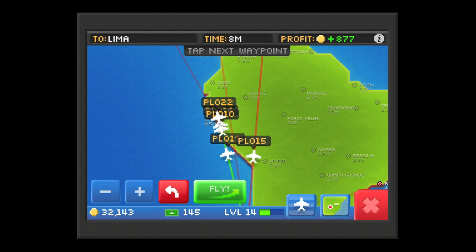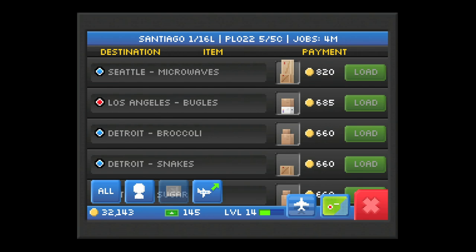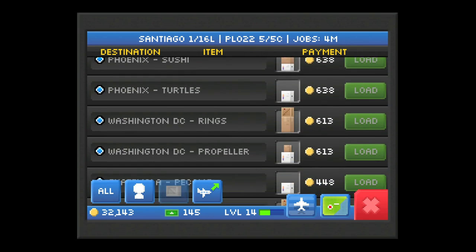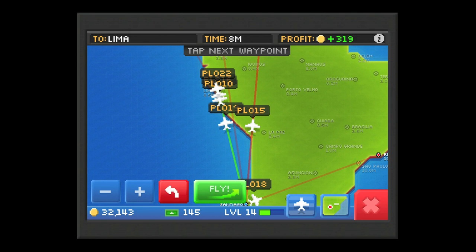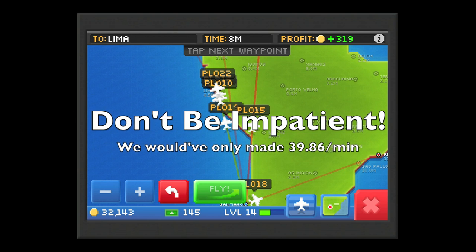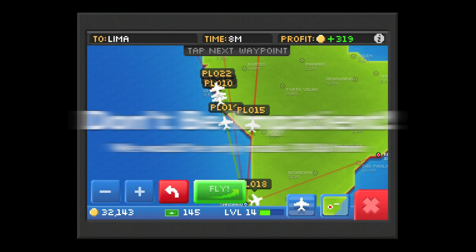However, if we were impatient — say a few minutes ago the jobs hadn't updated and we just wanted to get a plane in the air — you would see a significantly lower profit of only about 319 coins. So be patient; it pays off in the end if you're a frequent player.